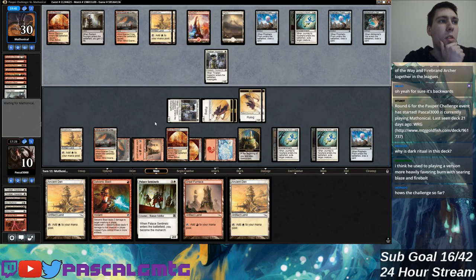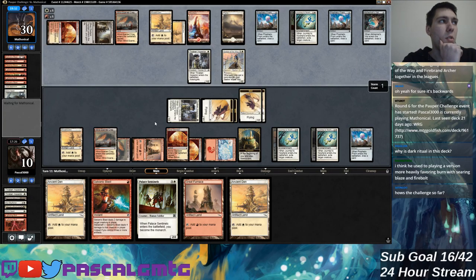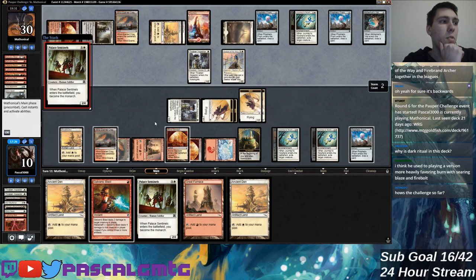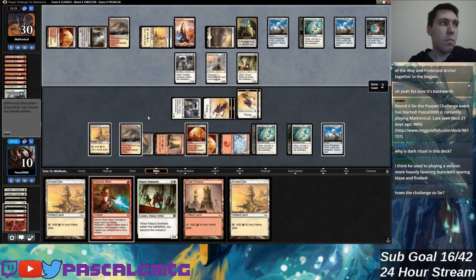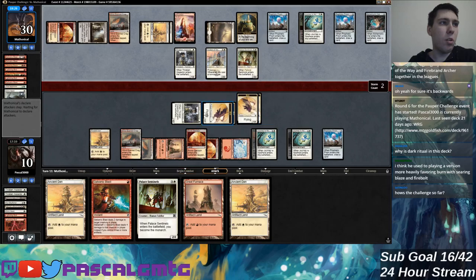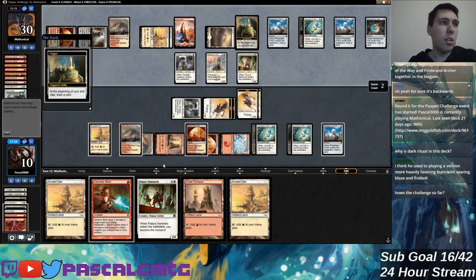I'll just double-block the Thraben Inspector with these birds if they let me. I no longer care about those — I'm at healthy life. I want to be able to steal back the monarch when they do this. Well, the birds are already stealing it back, so I don't even necessarily need Palace Sentinels for that.